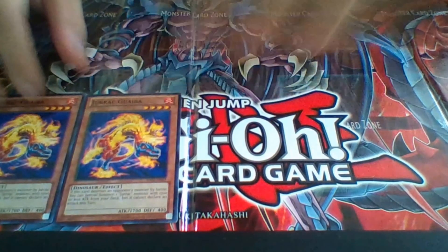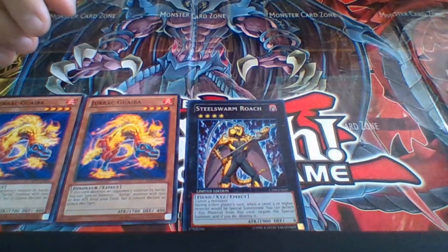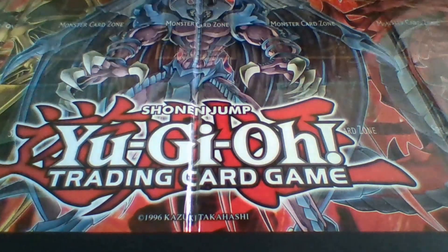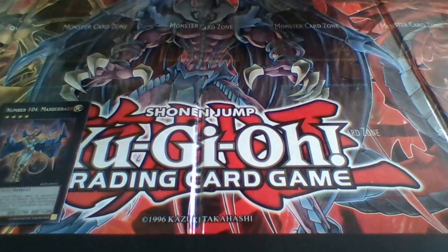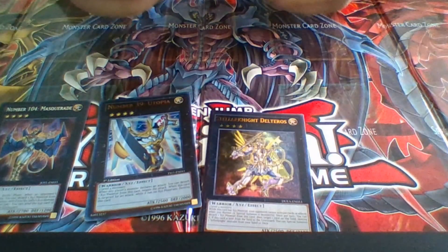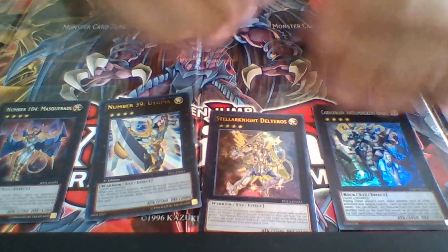We got two Dirac Guibas, one Steel Worm Roach, one Blaster of the Infernoids, one Number 104 Masquerade, a Number 39 Utopia, a Stellar Knight, and one — I don't even know how to pronounce this — Cairngorgon, Antiluminescent Knight.